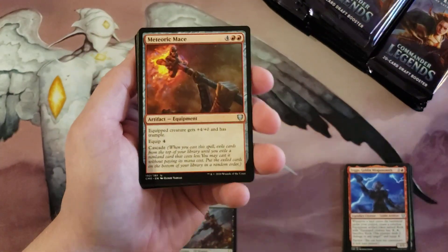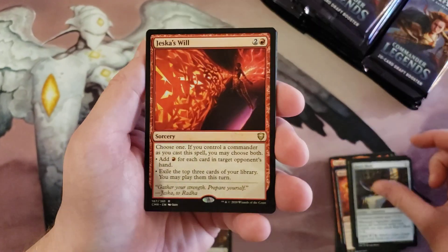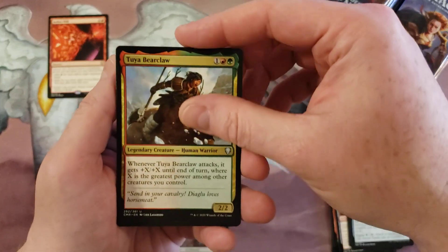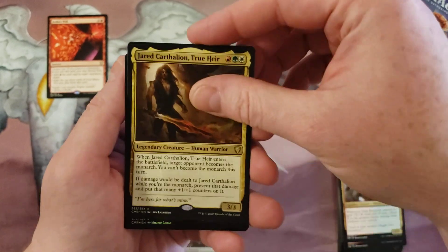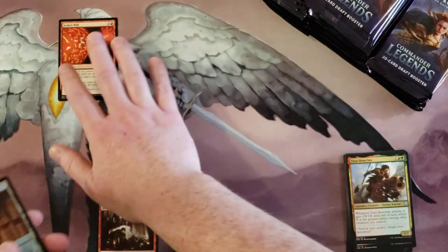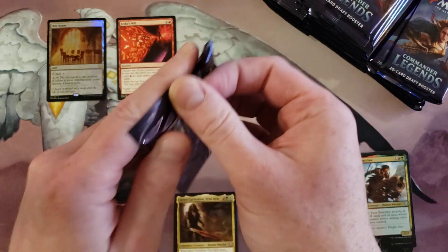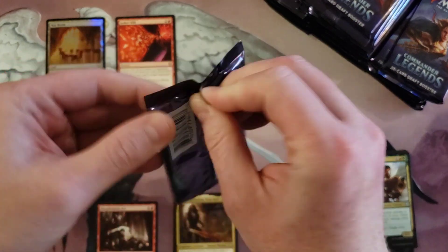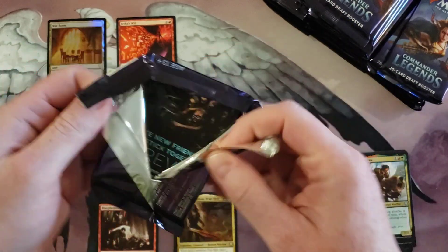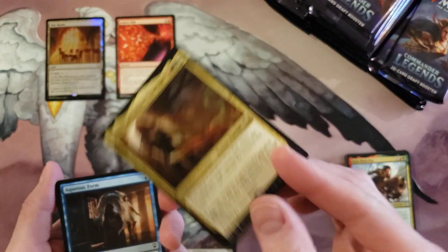Okay: Meteoric Mace, Reclamation Sage, Hero's Blade, and Jeska's Will to start us off. In our top area here, Tuya Bearclaw and Jared Carthalion — oh sweet, foil! That's not bad, that is not bad at all. You go over there, you go over there. Three packs in, not too shabby. Even Blasphemous Act isn't too bad.